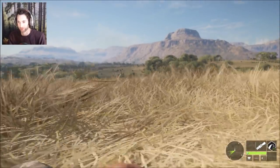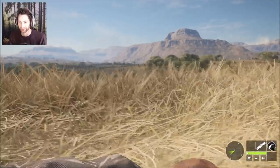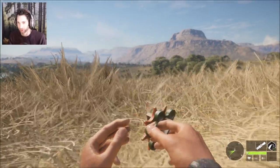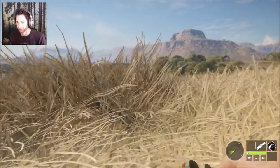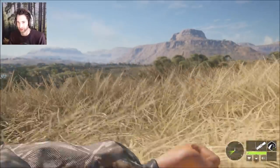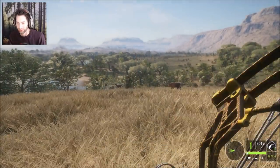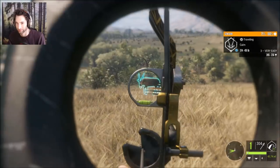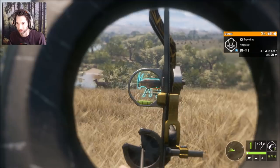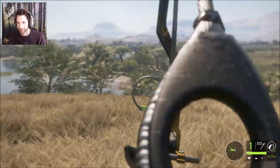It looks like we have a dark fur variation of a Gemsbok — very cool and very unique. It looks like a pretty decent sized one as well. We're gonna stay prone, try and shift over a little bit, and we might try and take the bow on this one. If you use the 420 grain arrows you do get full integrity and it works pretty good. Let him slow up a little bit here. Stop — perfect heart shot, he is down!